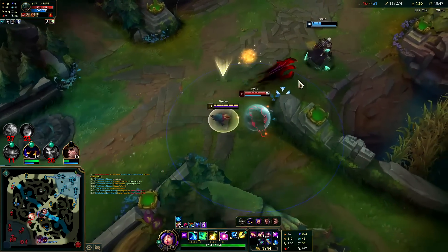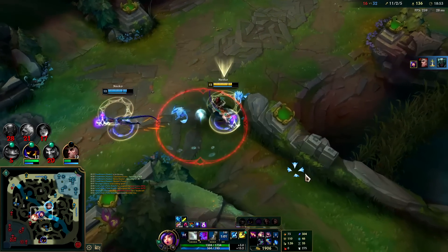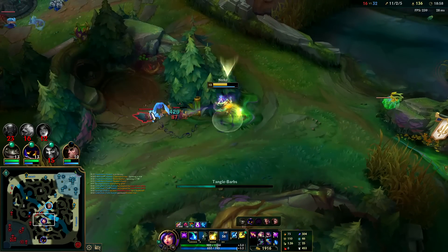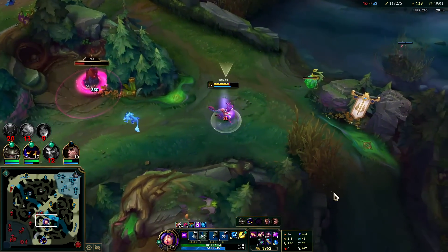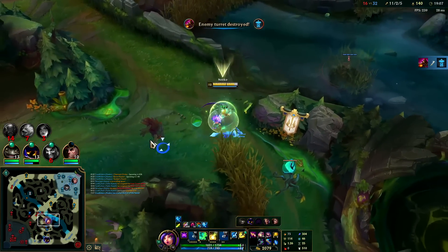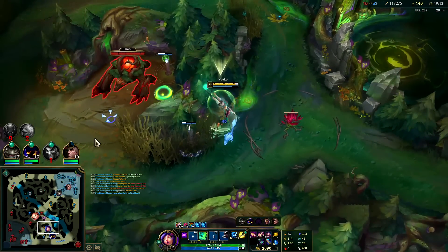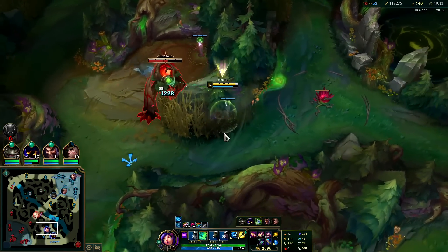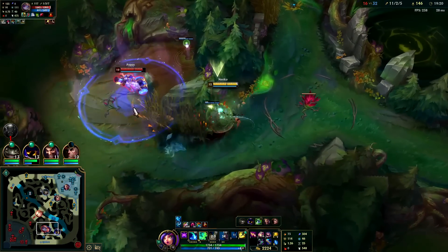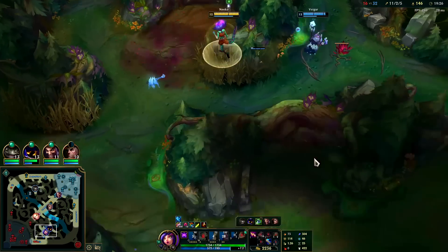I'm pretending to be a raptor — E, auto, Q, R, down he goes, and we're out of there. Let me farm this up real quick, E and Q. You can certainly go for the red jungle item but I think blue's better — it gives you more engage potential, which is what Neeko needs the most. Auto into EQ — she's moving quick, I need to get out of here because Pyke.